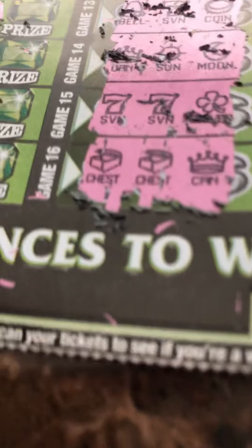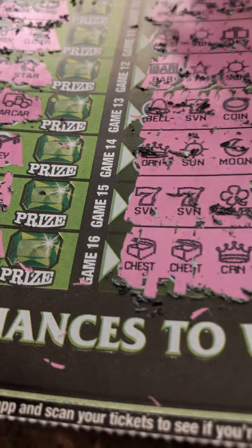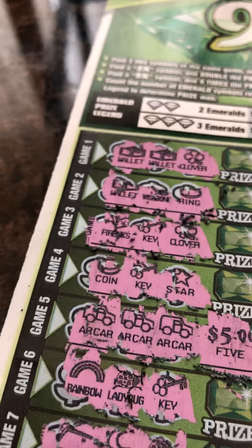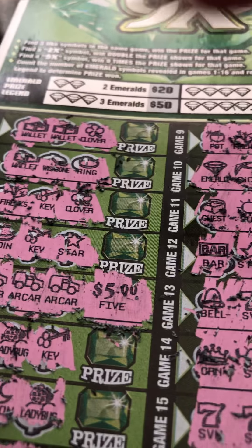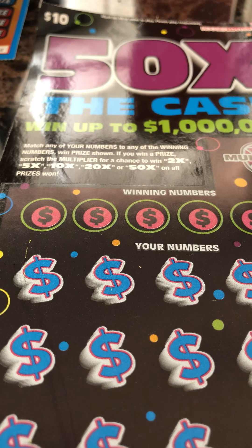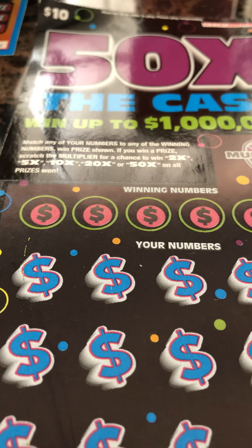I'll do the $3 first. This has several different games. The info is winning 3.99, this is ticket number two — I should have got the last couple, I didn't know I had ticket number two. Anyway, with this you match your lucky number to any of the winning numbers in a game and you win the prize shown. Find a double money sign symbol and double the price.